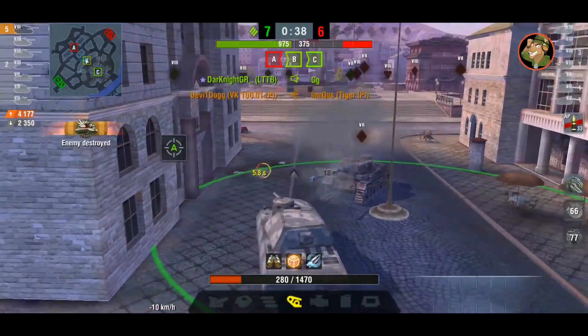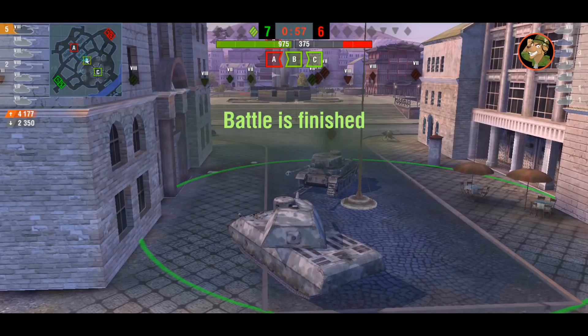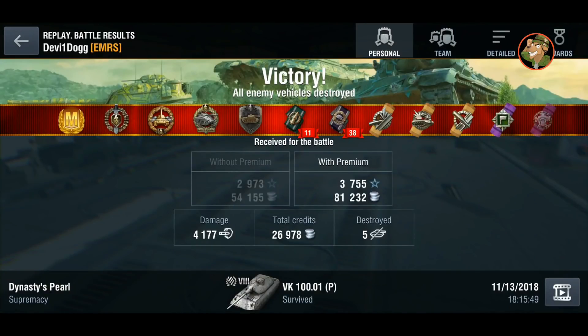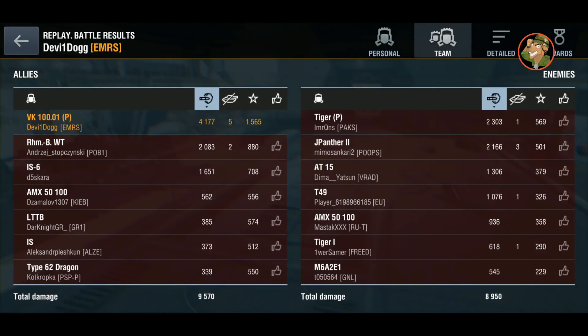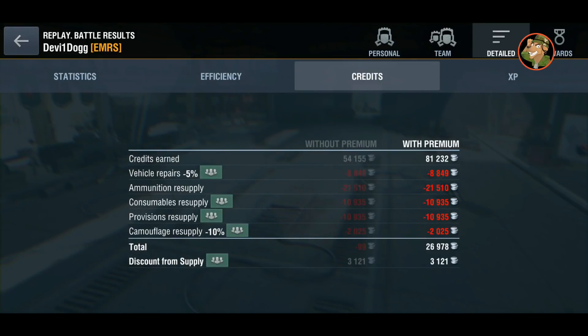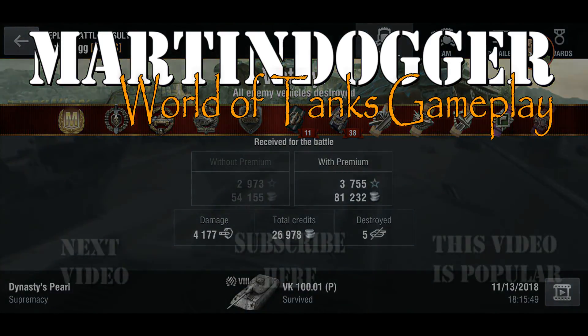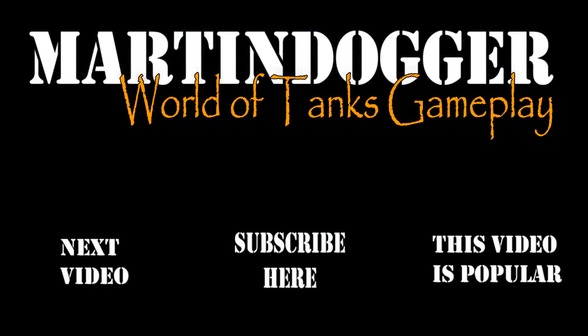He takes out the Tiger P — nice one, Devy, well played! I was fearing a loss when you moved toward the C cap, but it turned out just fine. He aced the VK 100.01P on a supremacy match — 4k damage, five kills, 1,565 XP. That's it for today, ladies and gentlemen, tankers of Blitz Universe — Best Blitz Replays episode 12. Thank you very much for watching, subscribe if you haven't already, and I'll catch you all in the next one. Cheers and happy tanking!